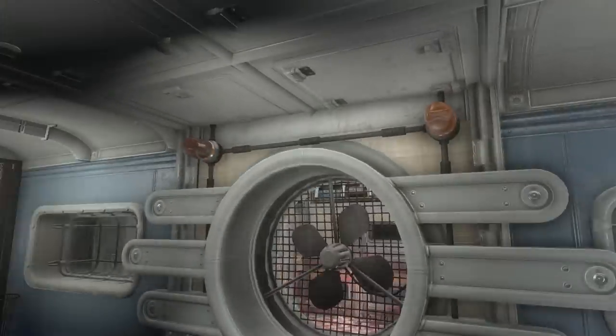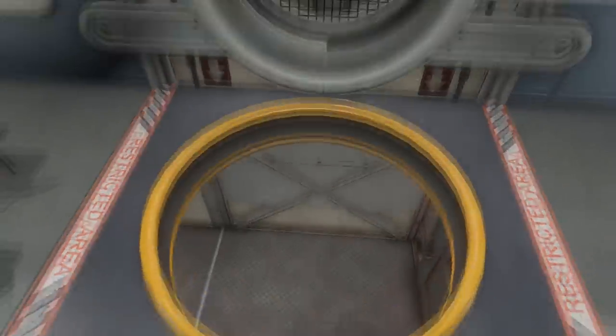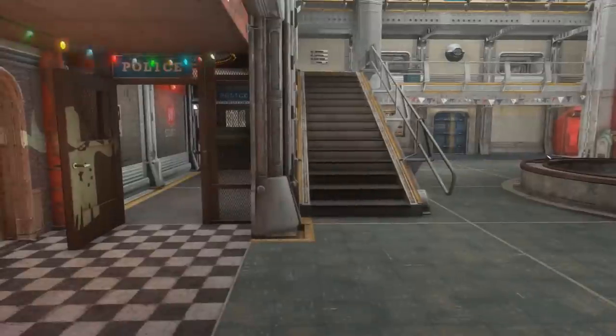My favorite part of this room is this hatch door right here. We have emergency lights in the front and the back — when someone breaks the rules, the alarm goes off, we grab our gear, jump down, and assess the situation. Very quick and easy access.